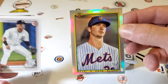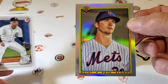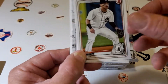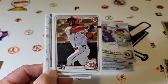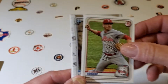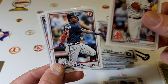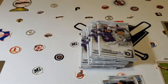How about a Pete Alonso 90 Bowman lookalike. I did a rack pack of 90 Bowman, so look at my other videos — I just did it if you've never seen them before. They're pretty cool. And then a Keno rookie card.